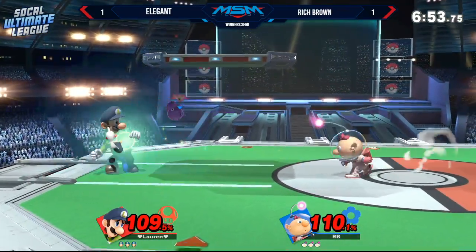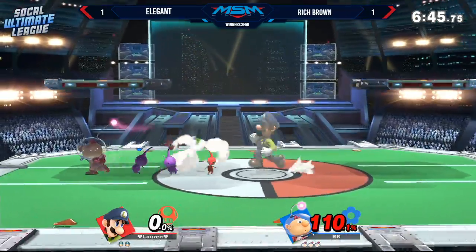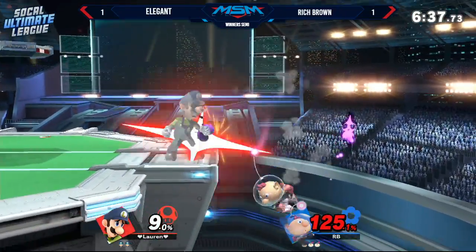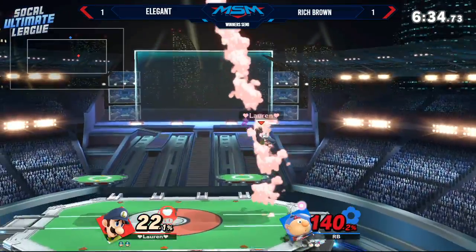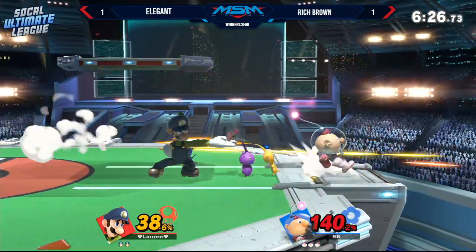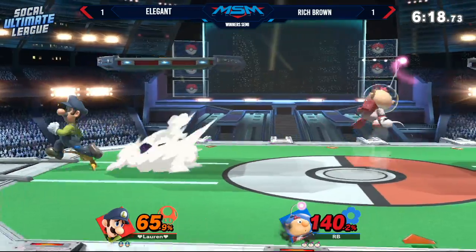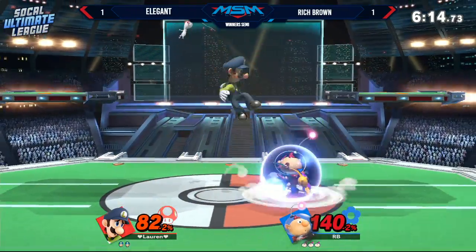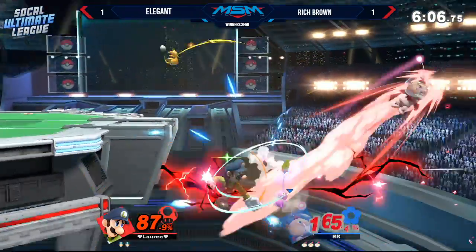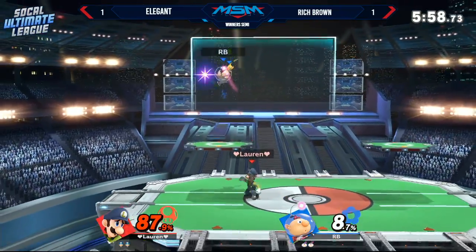Using the purple pikmin to recover back to stage — it's the hardest to edgeguard him when he's got those purple pikmin because you've got hitboxes controlling the lateral movement. On whiff and on block it's pretty punishable, definitely a change from Smash 4. I love that Rich didn't want to drift into the stage and get intercepted by Elegant — he went back outwards and made it back to the stage, very smart defensive play. Elegant's not quite figuring it out yet. Rich understands what Elegant's looking for — charges in with a grab, Rich gives him space. Elegant finally gets the forward air, evening up the stocks, but the percents are not the same.